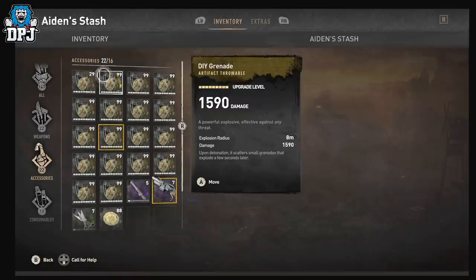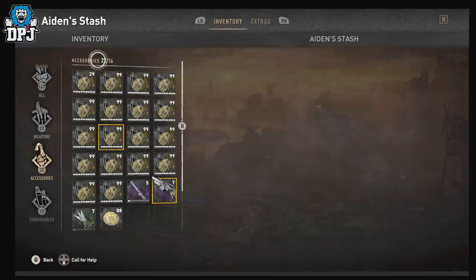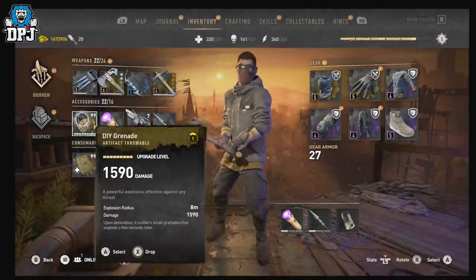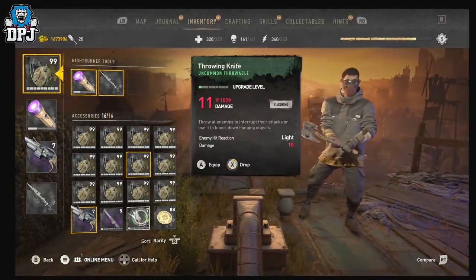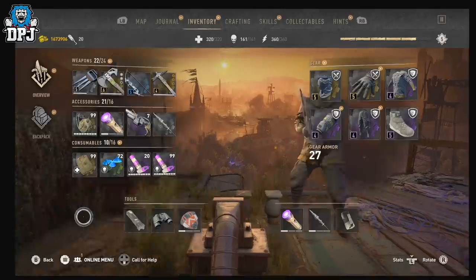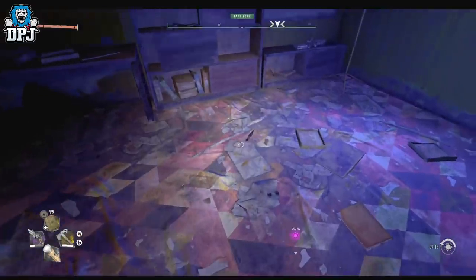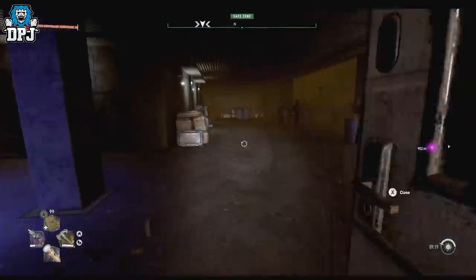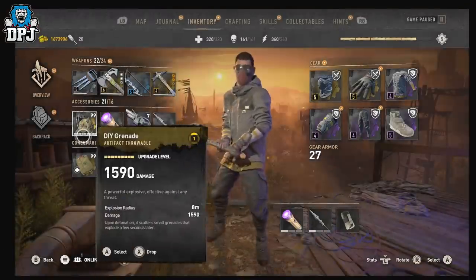I'll do it for you again and clear out my inventory so you guys can see properly without all the other numbers popping up, because it is a little confusing. I'll drop these — and you'll also see that your accessories, I've got 22 of 16. I'm gonna go here and drop these DIY grenades so I can demonstrate for you guys again.